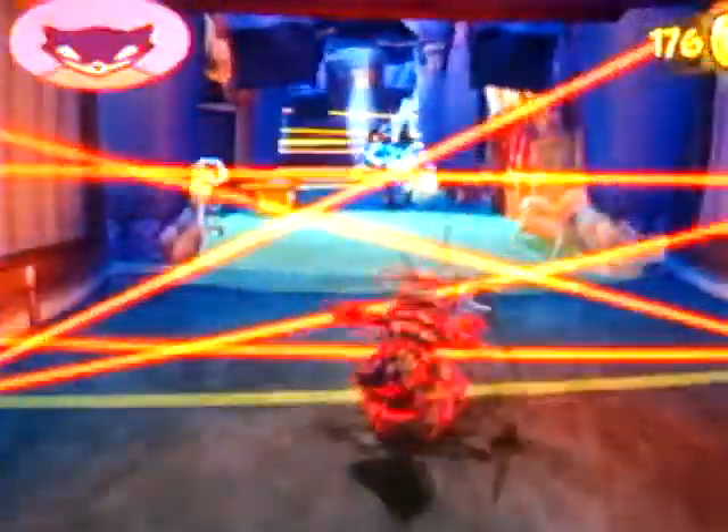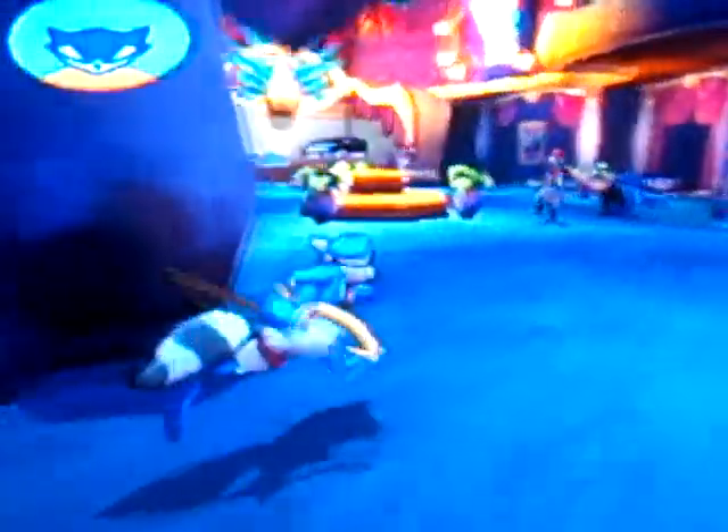That snake attack slam only works on guards who haven't seen you. Wait until this guy turns his back. Then, let him have it. If you get in a fight with those rats, the sneak attack won't work.